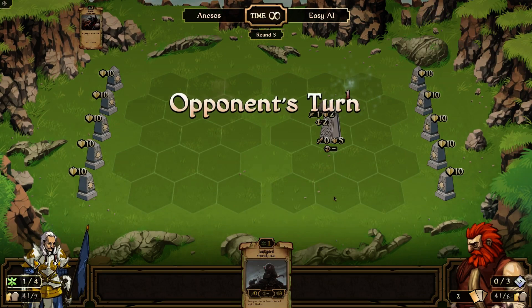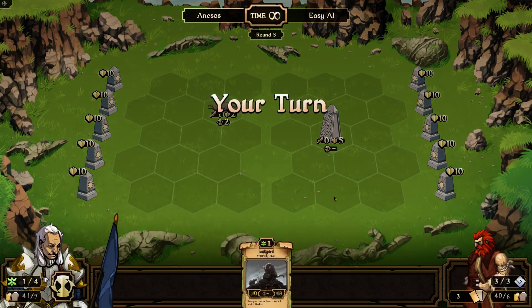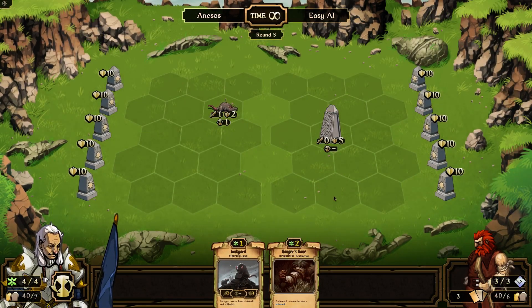And in my turn, kill his guy. Yay! I did just put that obelisk right in the middle of the map, but whatever. He didn't play anything this time.